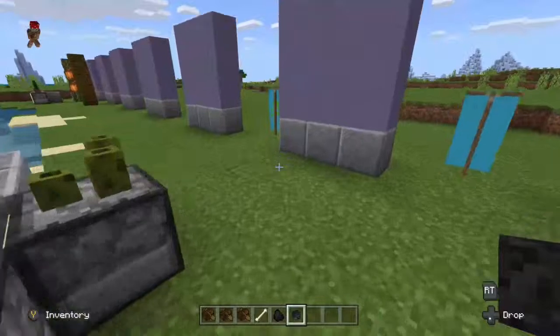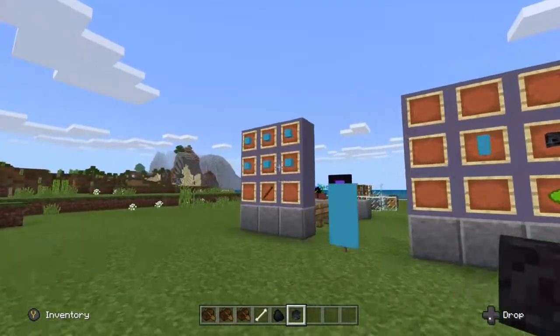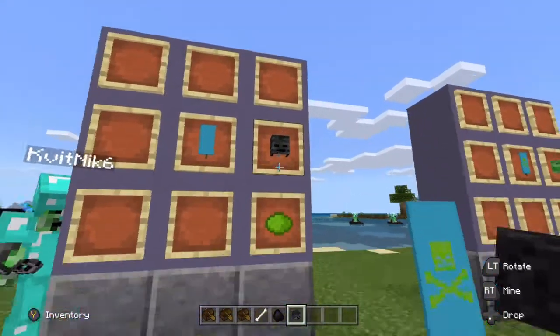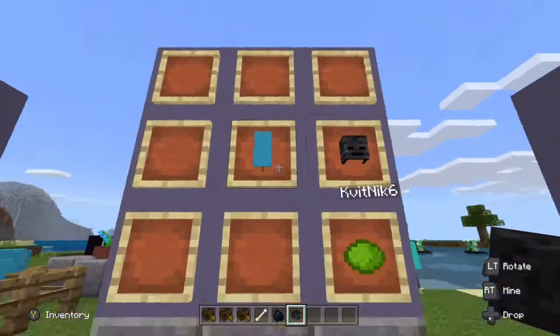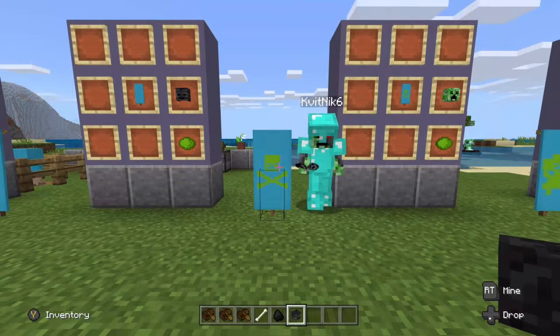So what's next? You put your light blue banner into the loom — we're just at the first step — and this lime dye with the wither skull will give you the skull and crossbones pattern. Okay, so that's step one.